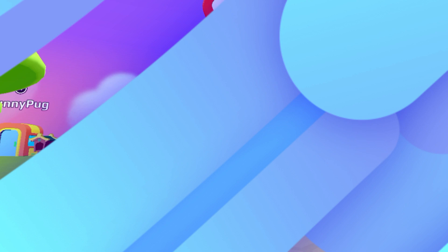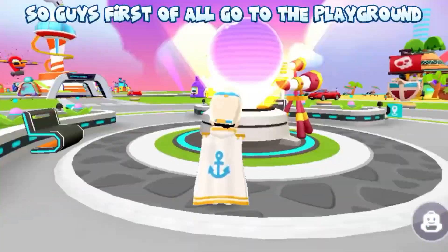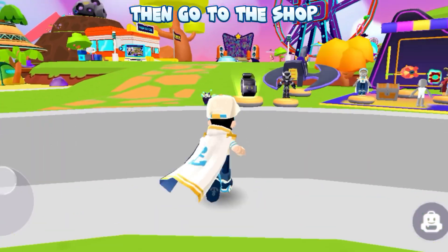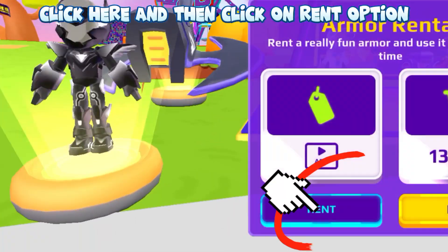First of all, go to the playground, then go to the shop. Here you can see the armor. Click here and then click on the rent option.